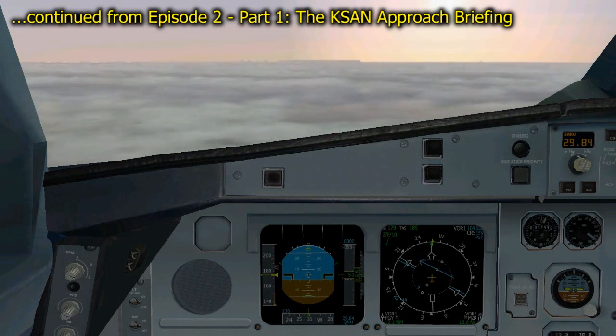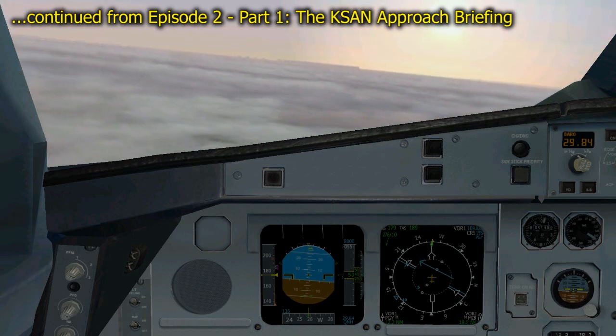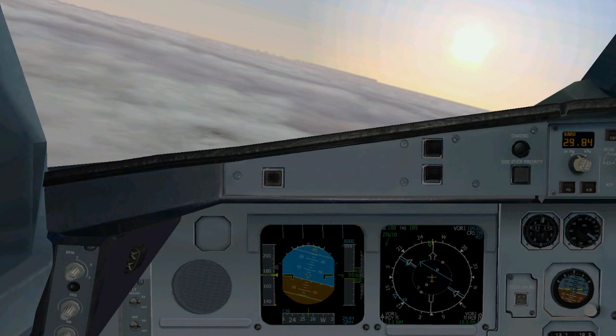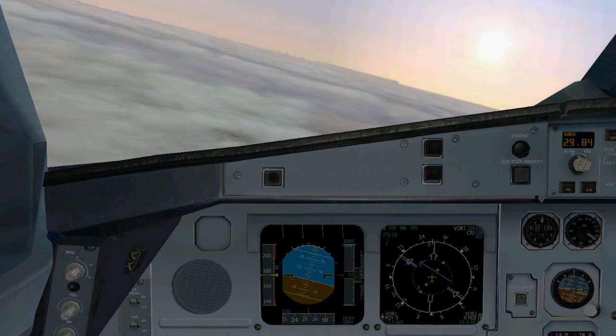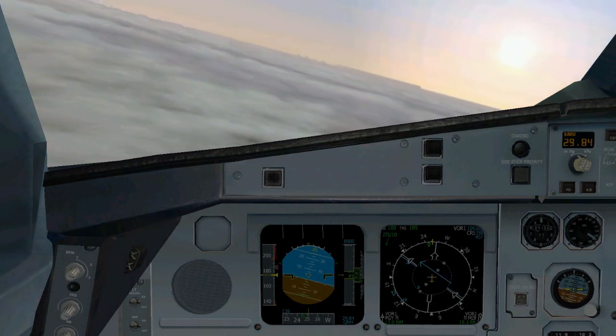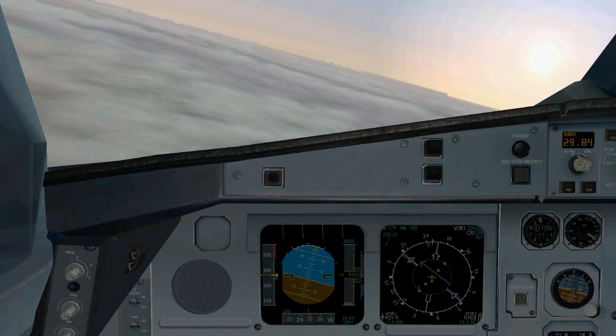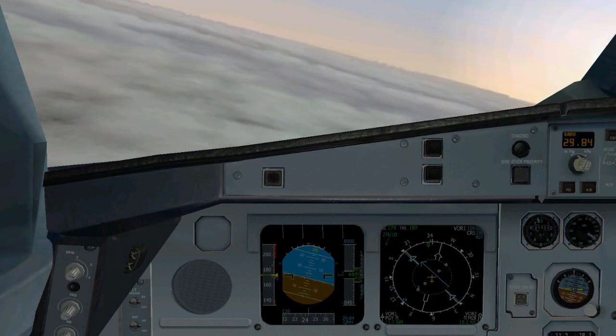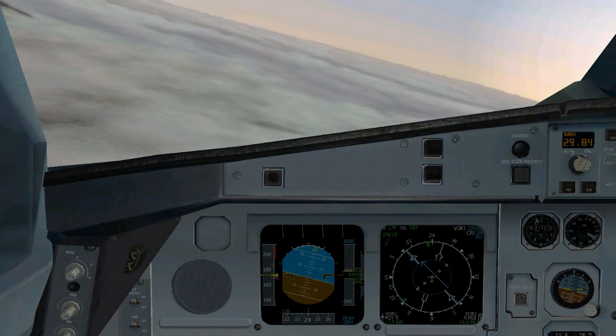Now that we did the approach plate briefing, we're in the airplane heading west towards our IAF, Raya. At Raya, we're going to start a turn to VOR Pogi at a heading of 198. We're at 5,000 feet and immediately going to start our descent to 4,000. By the checkpoint Doga, we should be at 4,000 feet.